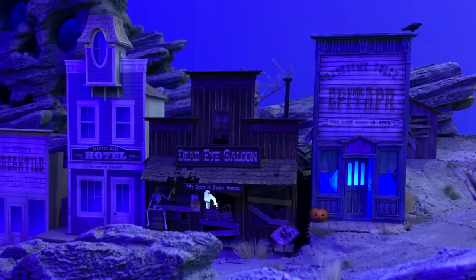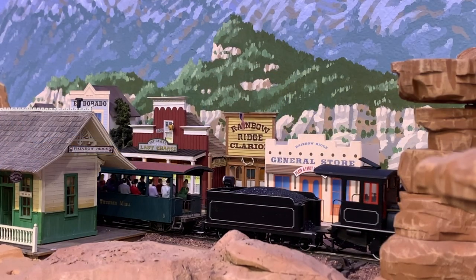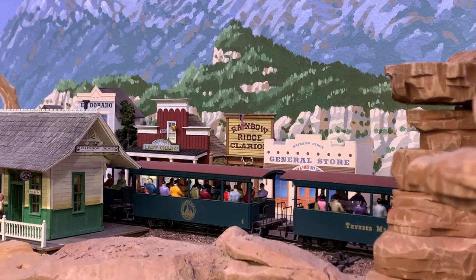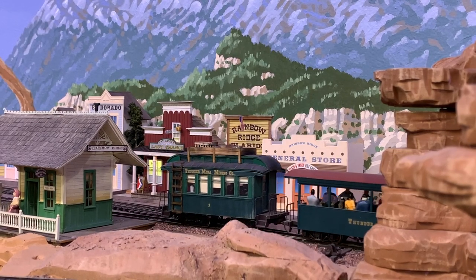Well, that was a lot of fun — building two very similar structures kind of back to back, the Gruesome Gulch saloon and this one here in Rainbow Ridge. If you get anything out of this, I hope it's that there's more than one way to skin a cat, or in this case a saloon. You can make two very different structures from the same set of parts depending on the approach you take and the aesthetic you choose. Seeing the saloon finished over here in Rainbow Ridge brings back a lot of happy childhood memories of the Mine Train Through Nature's Wonderland, and I hope it does for you too if you were lucky enough to be around when that was still in Disneyland.